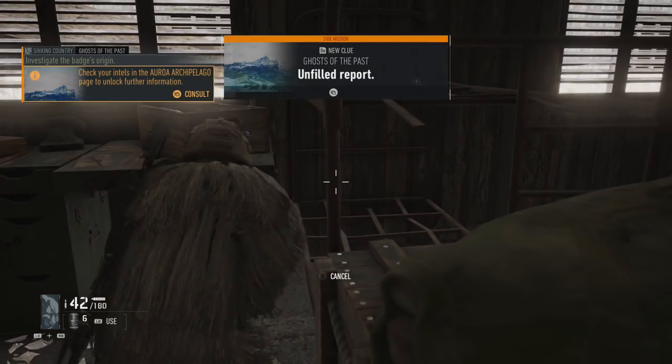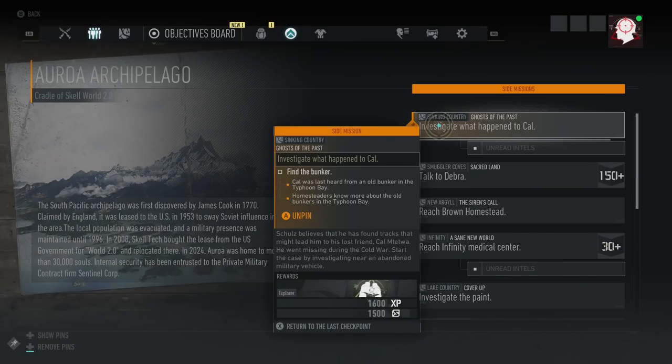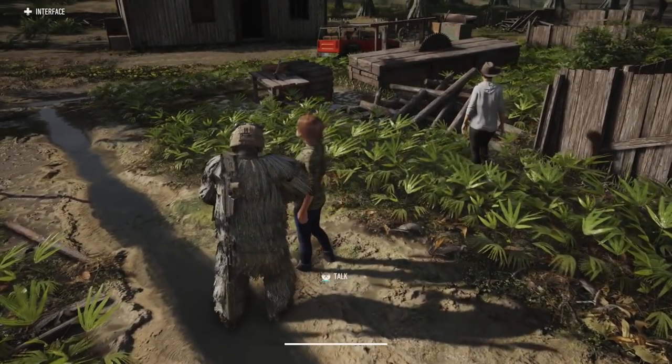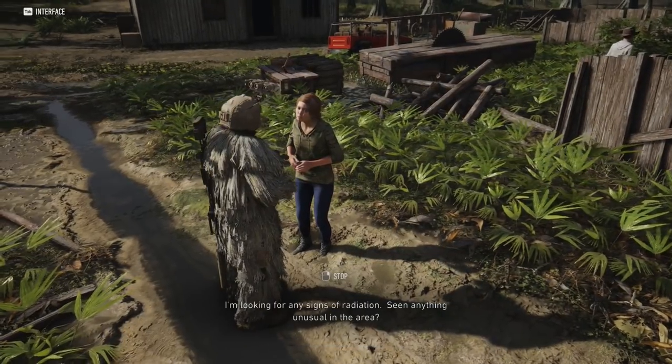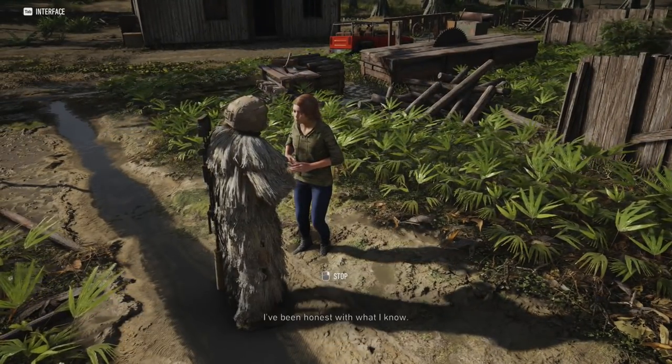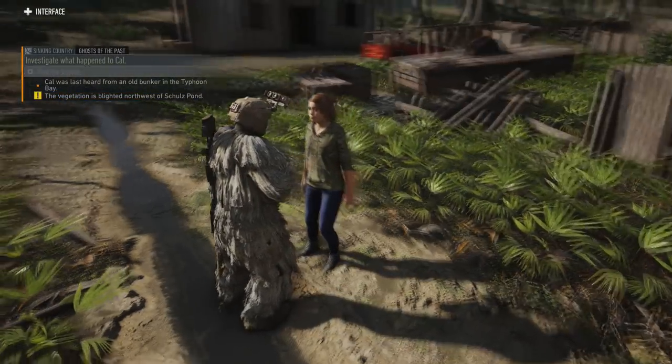After you grab both of those, the next step of the mission tells you that you need to find a bunker. To find this bunker, head back to the village where you spoke to the original homesteaders — they're going to give you the clues to where the bunker is located. After talking to this homesteader, you'll finally know where the bunker is, so that is the next step.